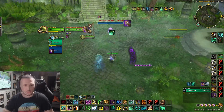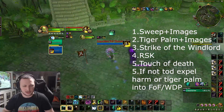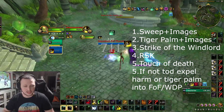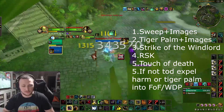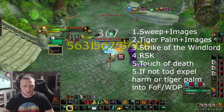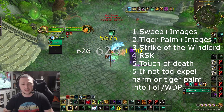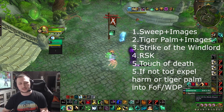Breaking it down in slow motion — really simple. Leg Sweep your kill target and call out your images, then Tiger Palm and fixate your images onto the target. Follow with Strike of the Windlord, then go into Fist of Fury or Rising Sun Kick — usually it'll be Rising Sun Kick. After that, look to Touch of Death if your opponent is really low; if not, use another chi builder like Tiger Palm to get enough chi for Fist of Fury, then Whirling Dragon Punch.